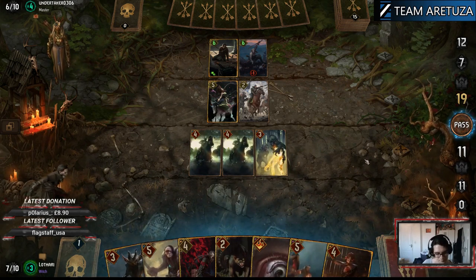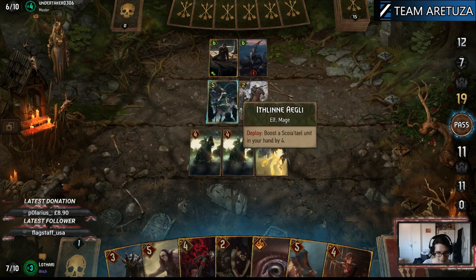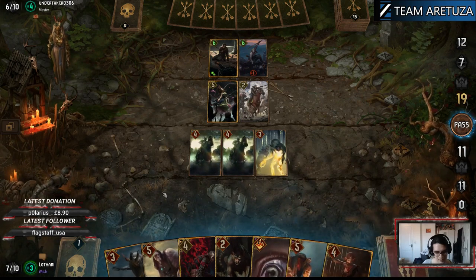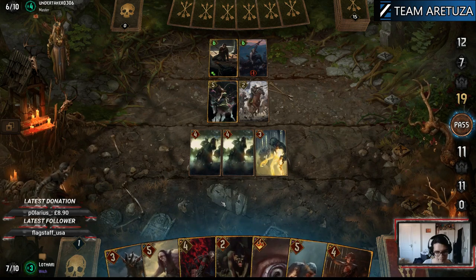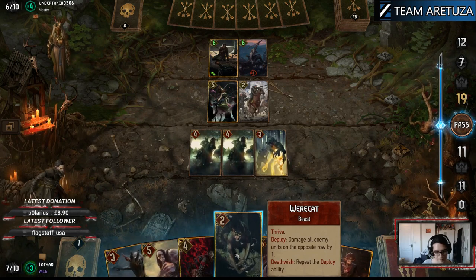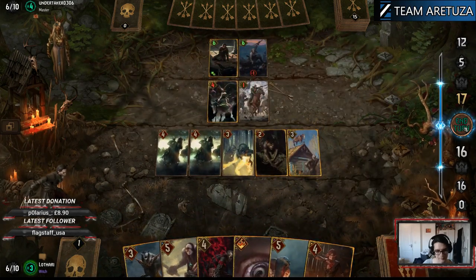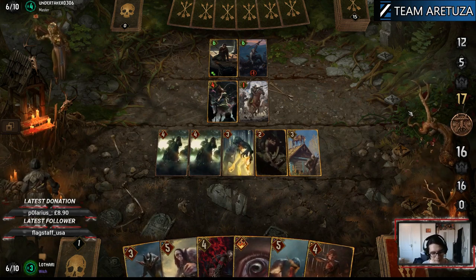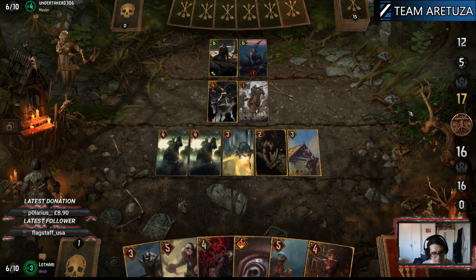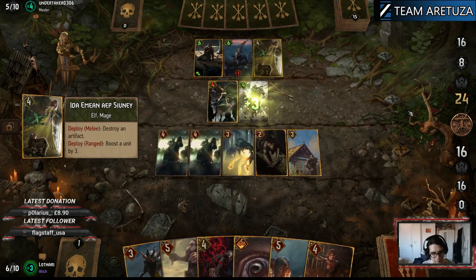Okay, we should play the Cyclops. I'm just thinking about what we play the Cyclops onto — it's Ithlin, right? Or maybe we can go for the Werecat and wait one turn. We can play Werecat into the front row to get extra Thrive points. I think Werecat is correct, yeah — because if we use Cyclops into Foglet, we can take Ithlin to one point and get a huge Gale value. Maybe we're planning ahead of the match, but I feel we'll have tempo to go for these greedy options.